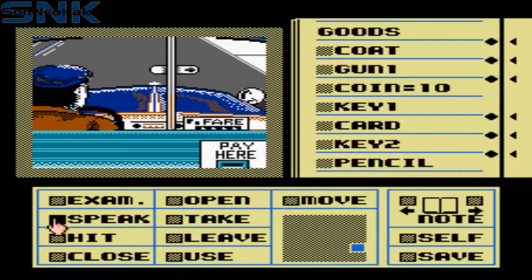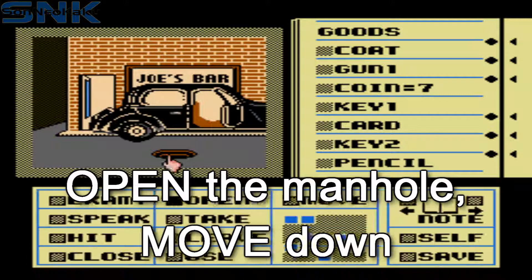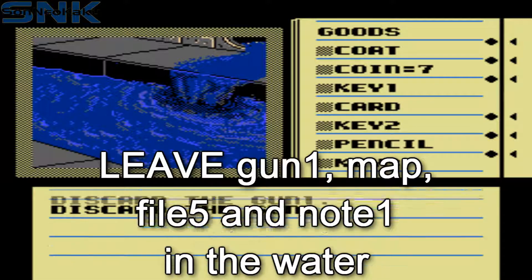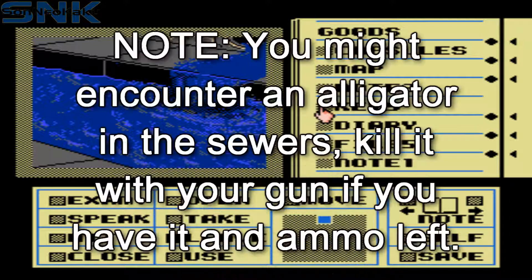Move back to the cab to go back to Peoria again. Move back to the car, open the manhole and move down. Now move south, middle and south to get to this screen. Here, discard everything you can — this includes the gun, the map, file five and note one.